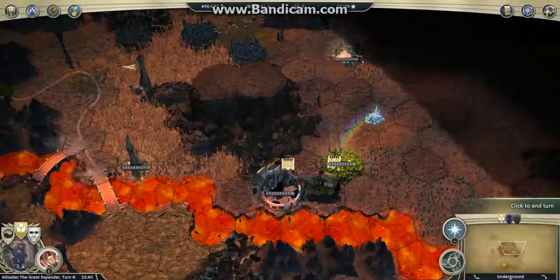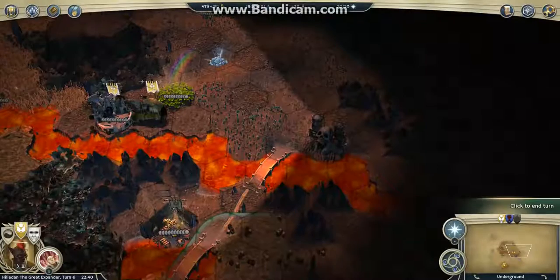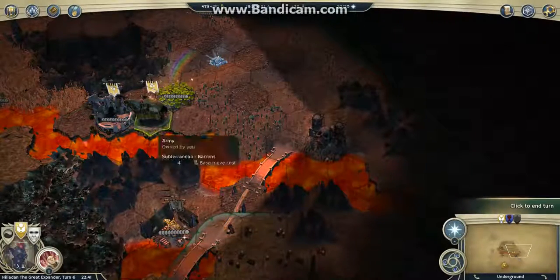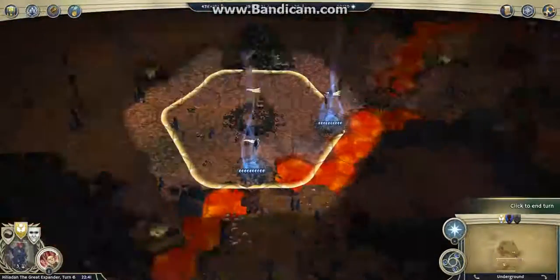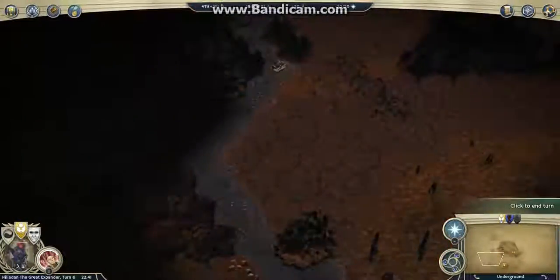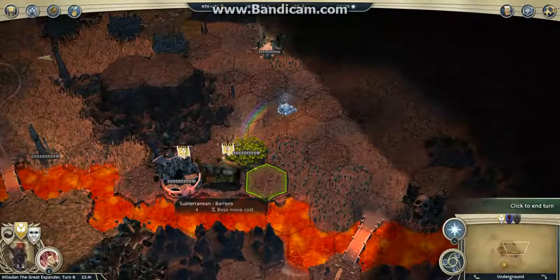Now I've got regrowth on the unit, but I don't have my hero anymore. I'm not sure what I will do, but I think I'll check this dungeon to see if I can take it with my regrowth unit, just lucky. Then I'll do the quest and probably go back near my throne so I can get my leader back and see what I can do. I'm in very bad shape now.